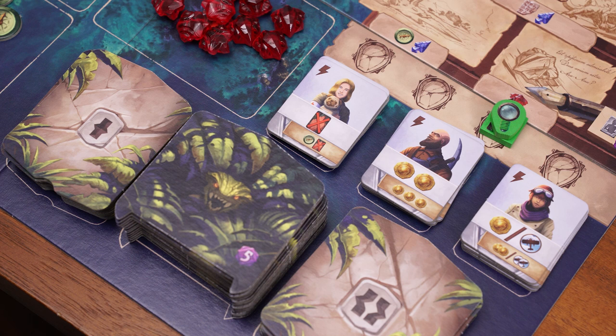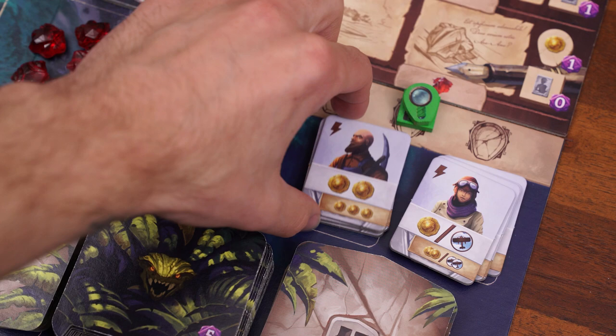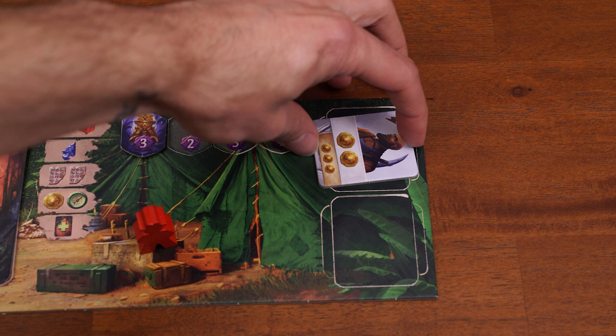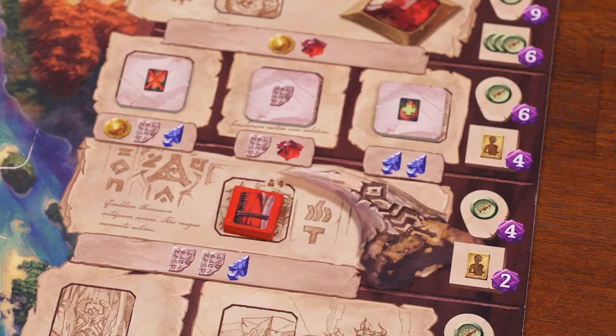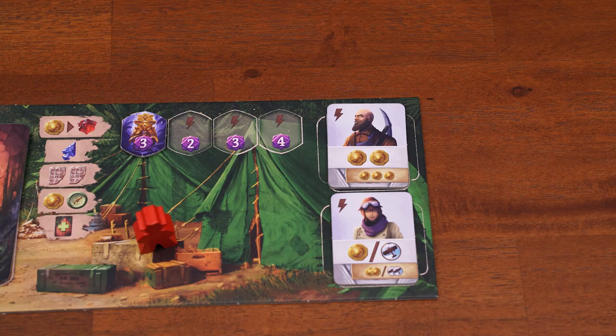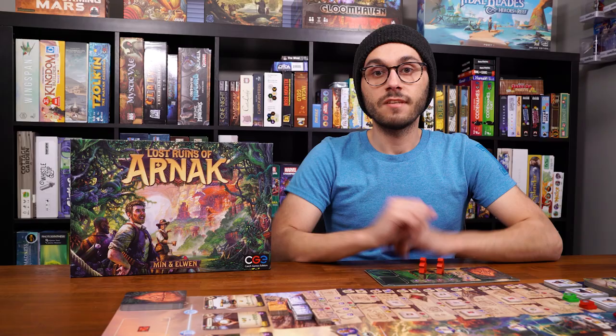You gain and upgrade assistants by moving your notebook token up the research track. When your notebook reaches certain spaces, you gain an assistant — choose any visible assistant from the top of any of the three decks and add it to your player board. Use an assistant by turning it sideways and resolving its effect as a free action. It can't be used again until refreshed. When your notebook reaches the upgrade spaces, you can flip an existing assistant to the gold side for a stronger ability. If the assistant was already used when upgraded, it is refreshed and can be used again.